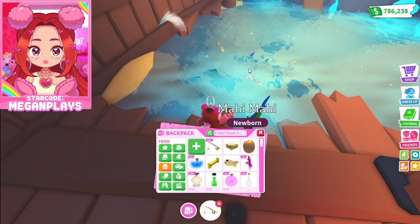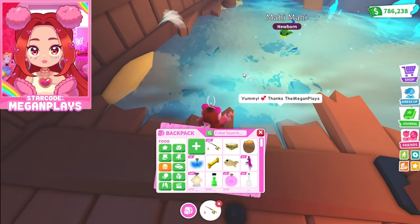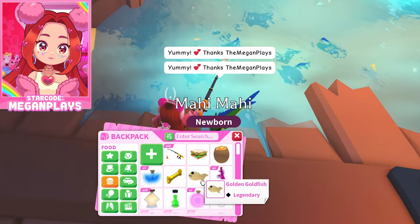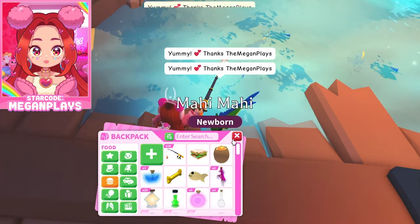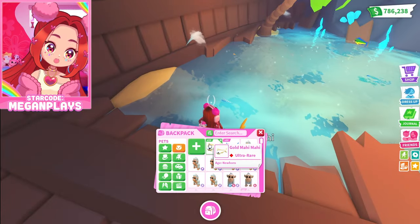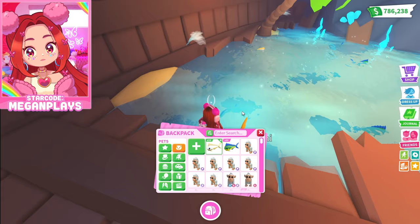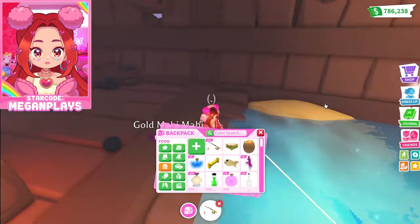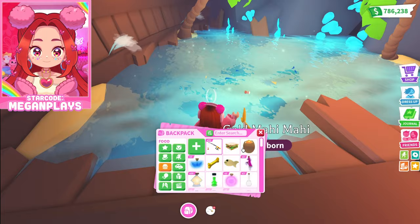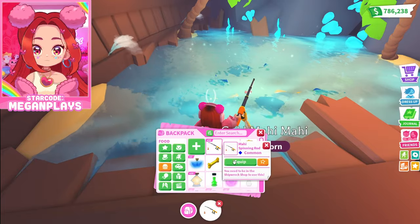Look how many bobbers are in the water — that is so many. Give me a diamond, I deserve it. Look at this, three of them at once! Oh, another gold. I feel like we've gotten so many golds. I started with two and now we have 14, but no diamonds yet. But diamonds are supposed to be a girl's best friend, so why wouldn't the diamond fish want to come hang out?